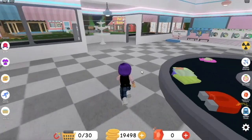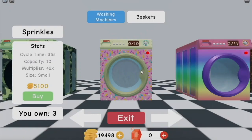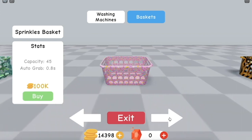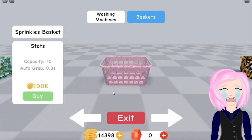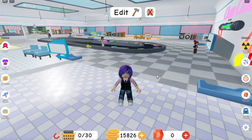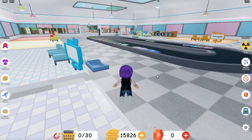I might go get another sprinkle washer and maybe upgrade my basket so I can hold enough to fill them all. Are you gonna make all of yours brick washers? Yeah probably. They have a sprinkled basket — you have to get that one, it's a must! I don't have enough yet, I better go save up. I bought a new washing machine — a black one to match the bricks. And I got a basket that holds 20 and has a built-in magnet, so it fills up your basket faster.